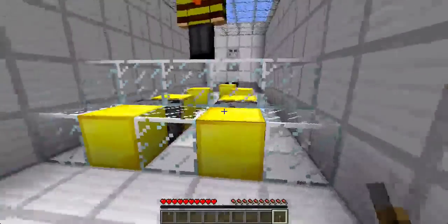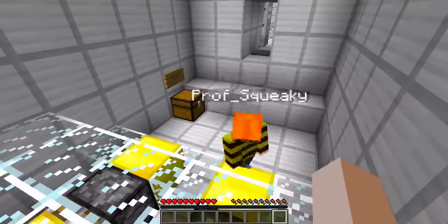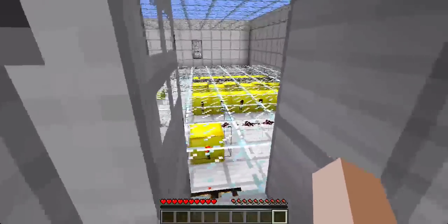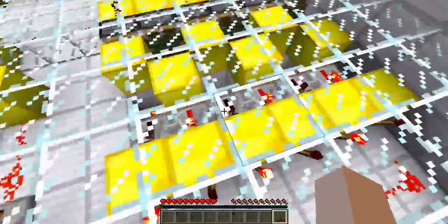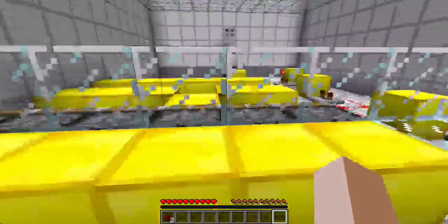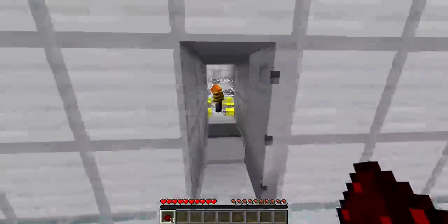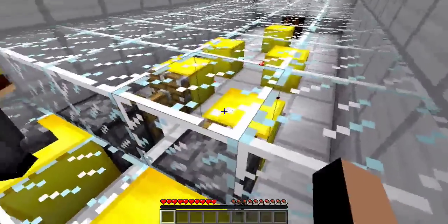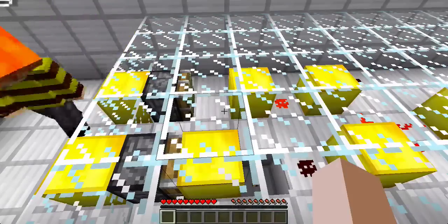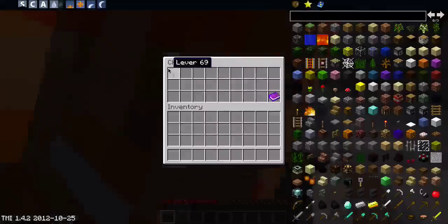Alright, we got a lever. This is level eight. Oh, this is the one where you have to glitch. In case anyone hasn't figured out — we both attempted this map by ourselves. I know how to do this. You just have to keep doing it until it glitches. That's part of it. Look at the hint thing. Nah, I'm good. Alright, level nine.